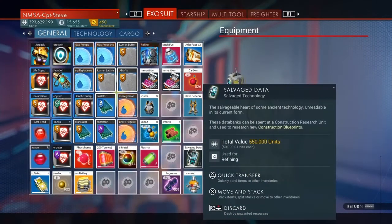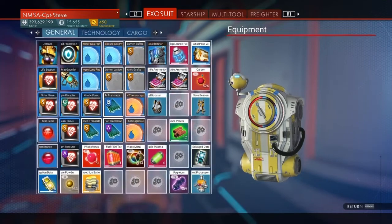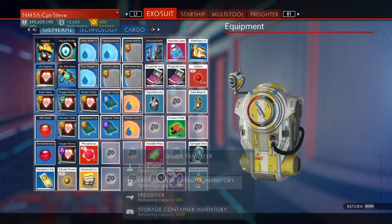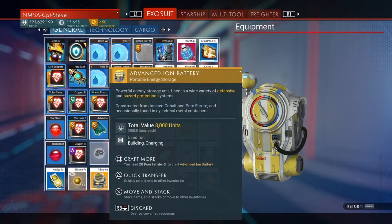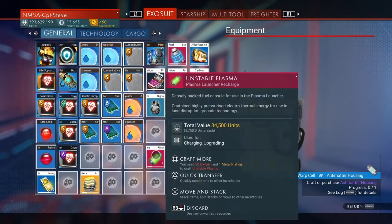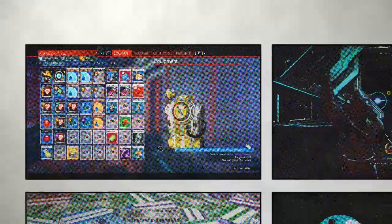Step one is to clear down your inventory. I need to put a lot of my stuff into storage for now. The storage has been greatly increased, so that's not a problem. I think I'll put that in my freighter though, and just chuck all this over into there. I want to keep that because it's quite good for dangerous planets. I'll be right back after I've cleared down my inventory.